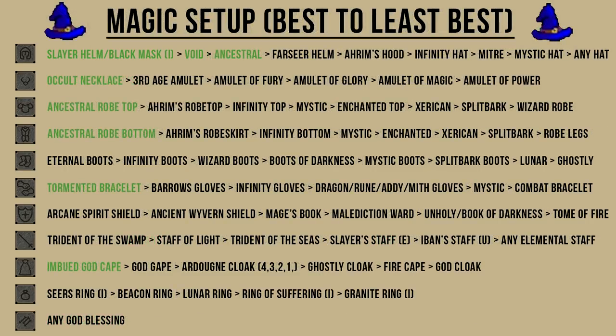With the magic setup, just like range, you want to focus on pieces of armor that increase your magic damage output, and I highlighted those in green to make it easier to see. Try to incorporate those items into your setup if you can, that way you can speed up the process of killing Bloodvelds.